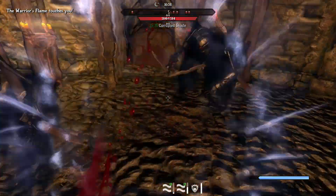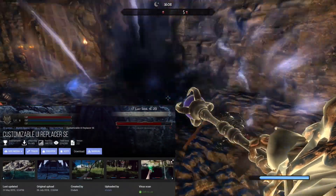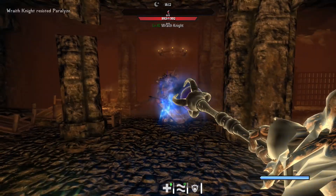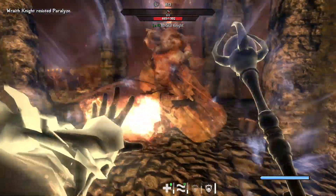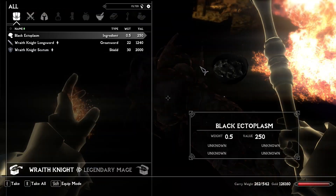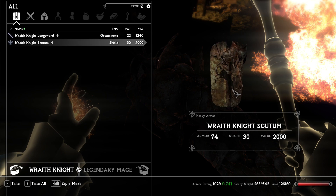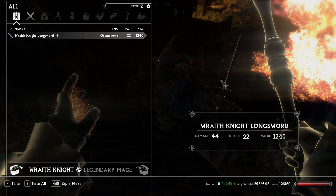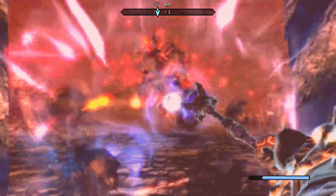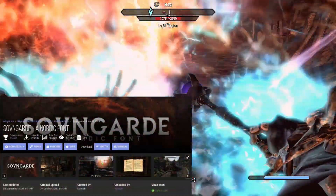Another mod I use is called Customizable UI Replacer — I didn't plan to showcase it but it's worth mentioning because it's a phenomenal mod. It's a simple retexture mod that allows you to change the way Skyrim looks, making it resemble another game. For example, I'm using the ESO Dark preset — Elder Scrolls Online — because I used to play that for many years. There are also presets like Dark Souls or custom Dragonborn options.